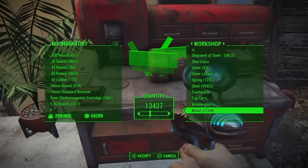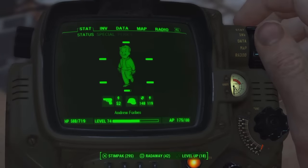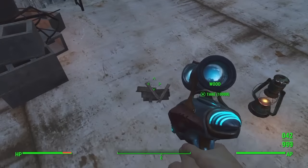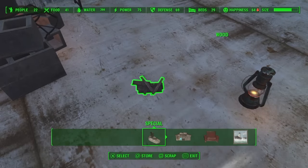So you want to go into your workshop and take all the wood you've got — I'm only taking ten thousand because sometimes my game does crash if I do too much. Then you want to go into your inventory and drop the wood on the ground.